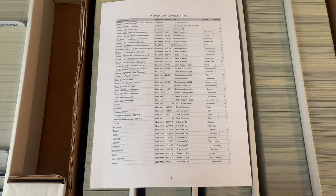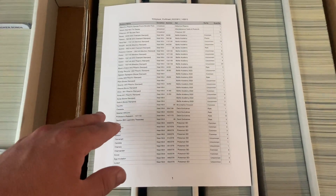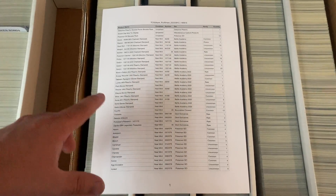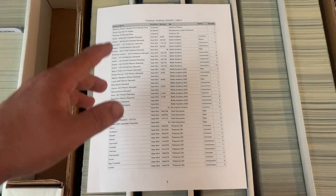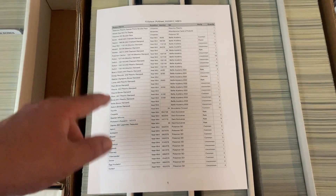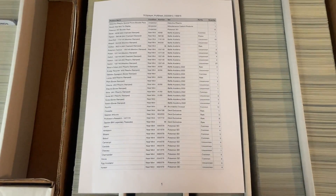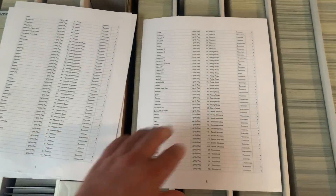First step of the process: I printed out this pull sheet, so basically all the cards from all 50 orders are within this pull sheet right here. TCG Player does a great job of organizing this pull sheet so that all of the cards are in chronological order by the set name and then the individual card. Everything is basically in alphabetical order, which makes the process a whole lot easier.